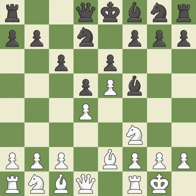Castling gets the king to a safer square, out of the center of the board, while also developing a rook. Castling kingside tends to be safer because the king is further from the center. This develops a knight from its starting square, activating it.